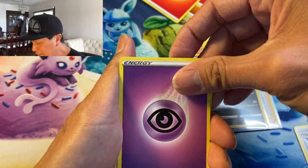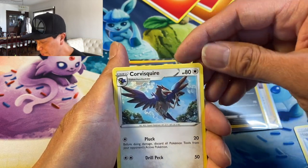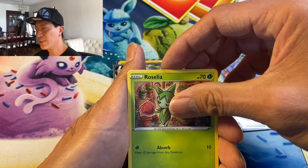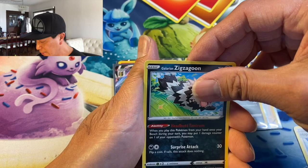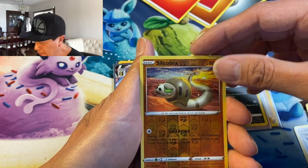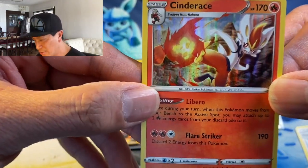Last pack magic coming up! We have Psychic Energy, Mantine, Dottler, Corvisquire, Corvisquire, Rhydon, Roselia, Ferroseed, Crabrawler, Galarian Zigzagoon, Silicobra — he looks very sleepy — and the last card, three, two, one... it's a Cinderace holographic card! Very nice last pack magic, guys — cool!